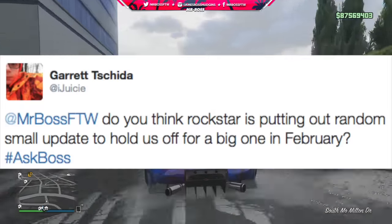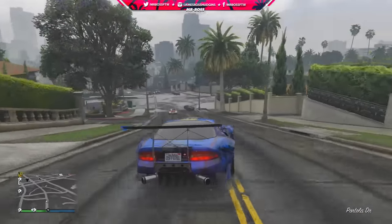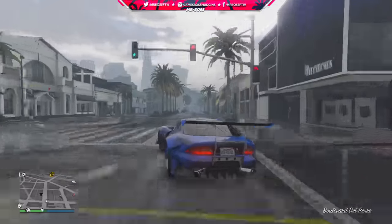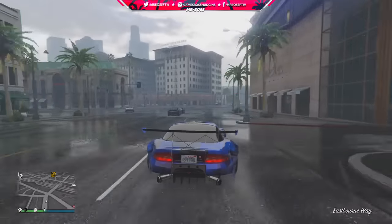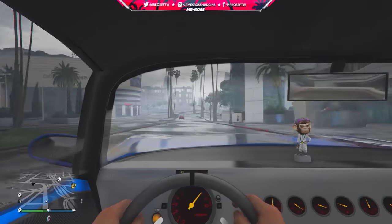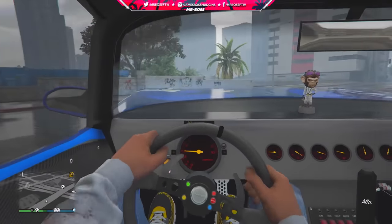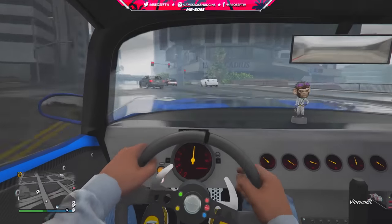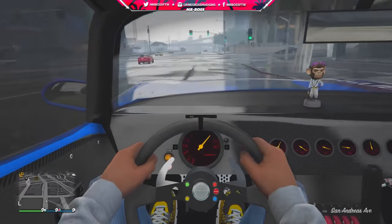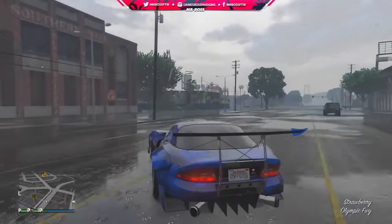Our next question comes from Garrett. He says, do you think Rockstar is putting out random small updates to hold us off for a big one in February? Now Garrett, I don't think you're wrong — I just don't think you've got the right month. I think that this Benny's mini update that we got with the two cars is a small update to hold us over to something big, maybe not coming in February, but certainly March or April. Now you can obviously get into whatever speculation you want, whether it's a single player update or something big like Lowriders Part 2. I certainly think this surprise DLC paired with Valentine's Day content wasn't by mistake, and I think it was to hold us off for whatever they're doing next. Maybe Rockstar needs more time to develop whatever project they're working on next. And honestly, I'm not going to complain — I had a really good time the other day customizing these cars. So yes, I think Rockstar is up to something. Do I think it's going to happen in February? No, but March and April — I'd be on the lookout.